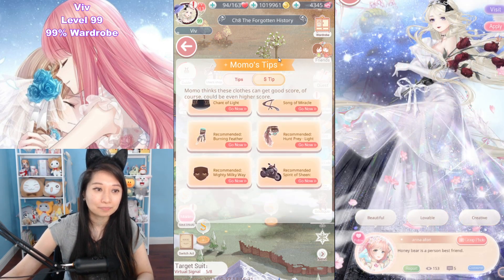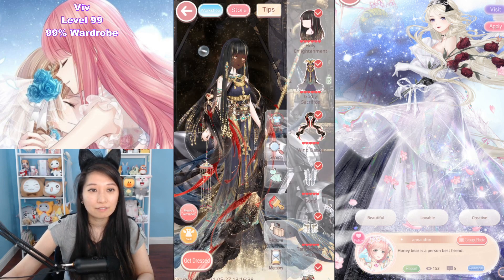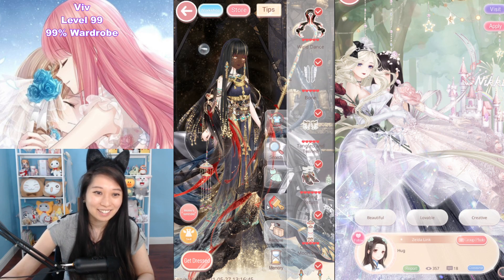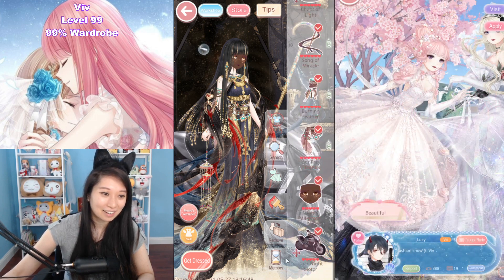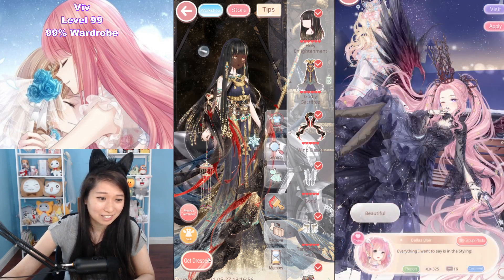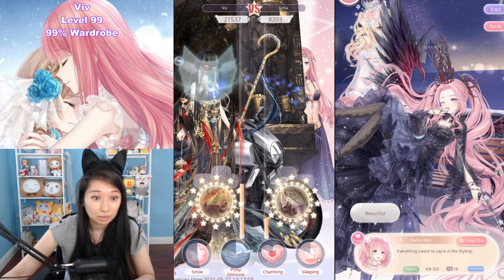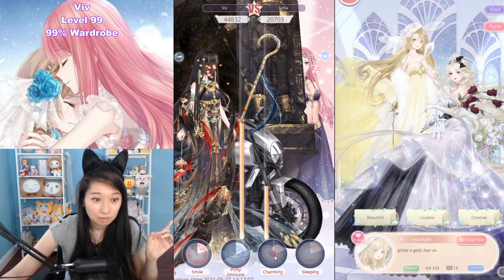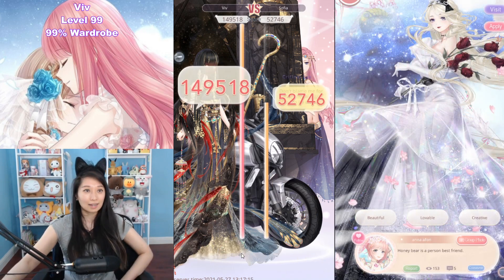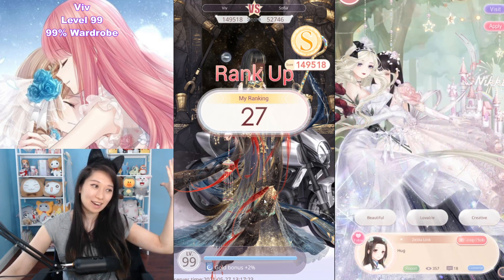S3 — mostly lifetime suit stuff. It focuses on Gorgeous, Sexy, Wasteland, Diva. This is what I ended up wearing. You don't have to have these exact items — just focus on Gorgeous and Sexy. I use Mature. She has a Critical Eye. I put her to sleep. I use Charming, landing on Sexy — perfect. 149k, rank 27.